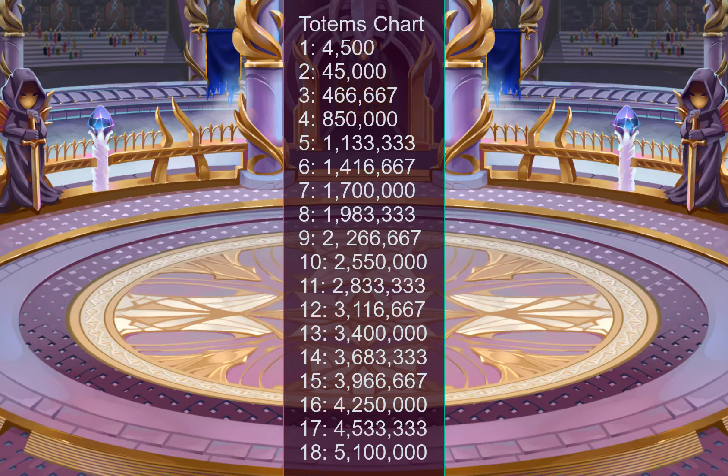To get all 18 fragments, you'll have to spend 5.1 million emeralds to get guarantees. You'll probably get all 18 fragments long before that, and most players aren't going to spend anywhere near that. But if you want to be competitive, I want to show you this because 5.1 million emeralds — if you are a competitive player who's playing in Gold League and spending hundreds of dollars a month on this game — that 5.1 million emeralds is a lot less than it takes to max out a single hero team. And you'll probably get all 18 totems for quite a bit less than that 5 million emeralds because you'll get a lot of them randomly.